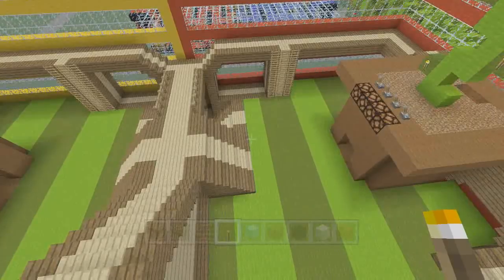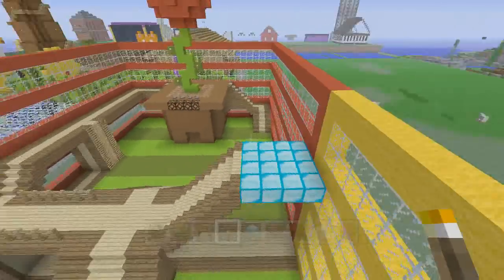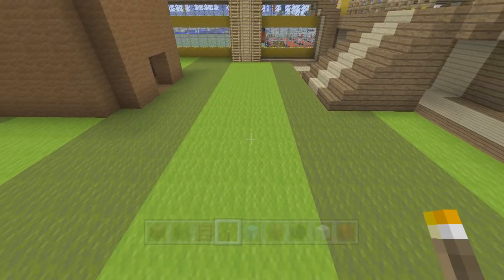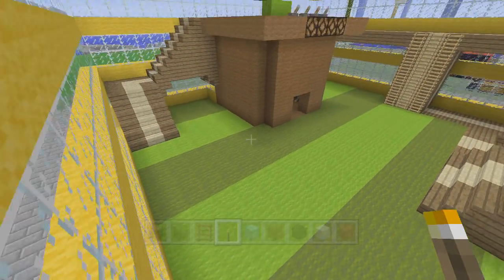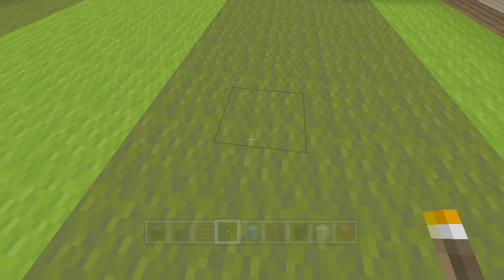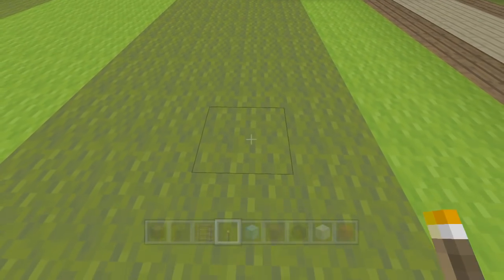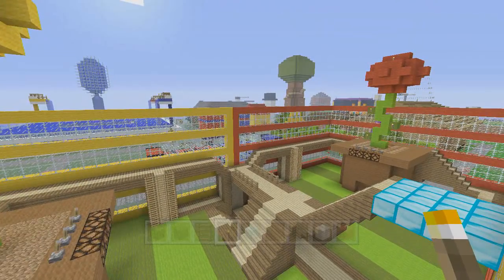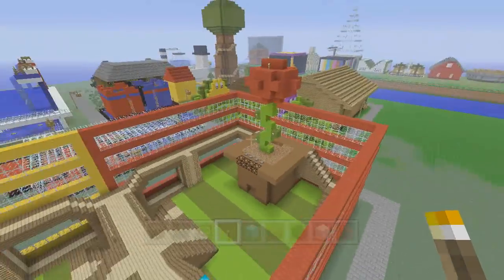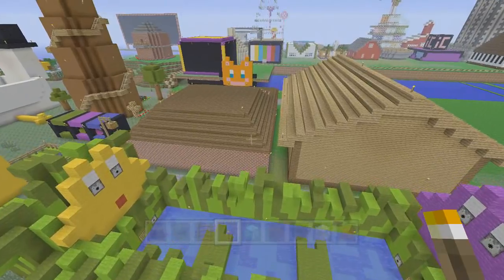There was an update that came through today and it said something about changing the color of the wool a bit. Yes, there's definitely a bit of a color change because the lime just seems much more greeny or yellowy. The dark green color also looks different — you can see the texture a bit more, it's not as dark or as solid of a color. Overall the wool colors seem a bit brighter.